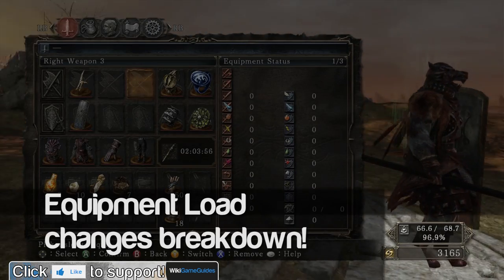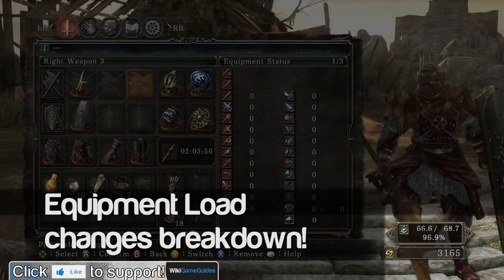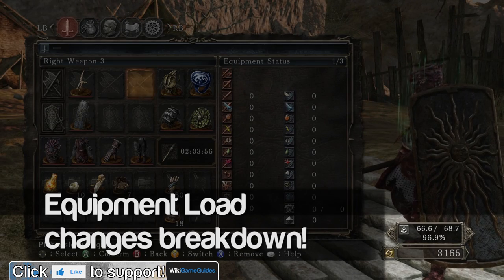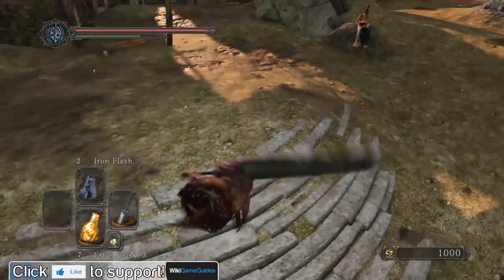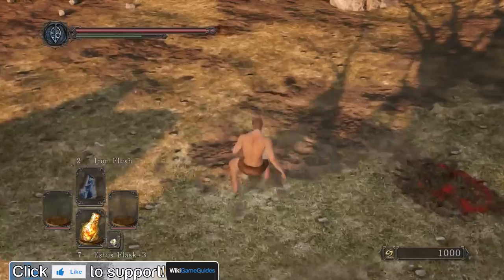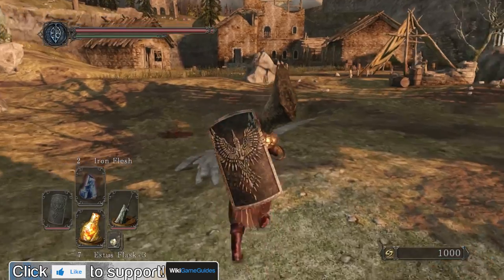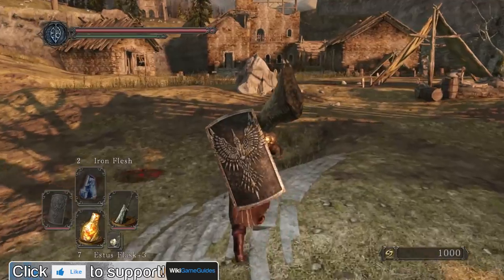The equipment load system in Dark Souls 2 has changed a bit since Dark Souls 1 and it has four major effects on how your character performs. It affects your roll speed, it affects your roll distance, it affects your stamina recovery rate, and potentially your walk speed.